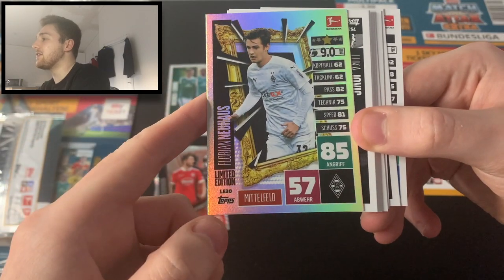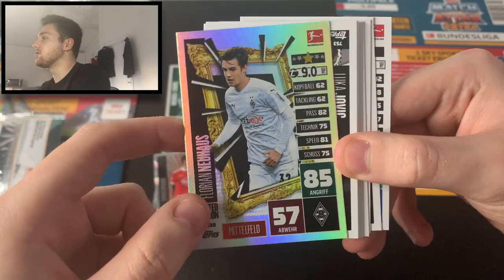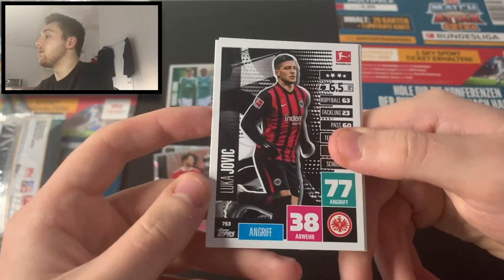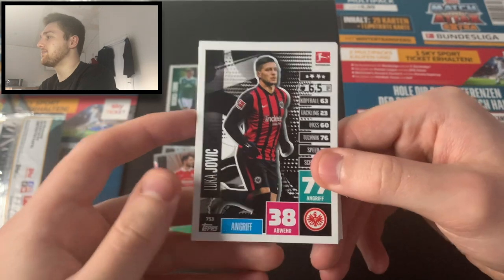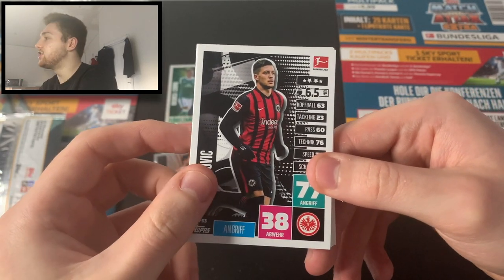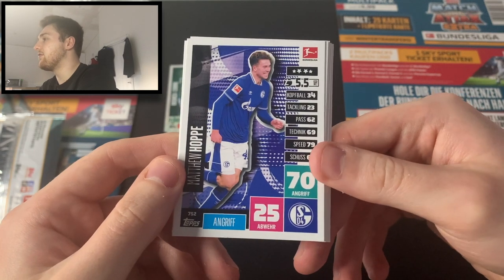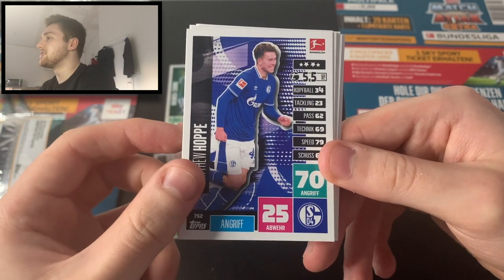85 attack for a midfielder — that's very very good. Nine million transfer value, so not a bad card at all. There is a little nick to the top corner so it might not be the one we put in our binder. Now let's look at the winter transfer cards — they've added all the winter update cards. We've got number 753, Luca Jovic of Frankfurt, and Matthew Hopper, the young American — a really good card to have, a hat-trick scorer for Schalke.